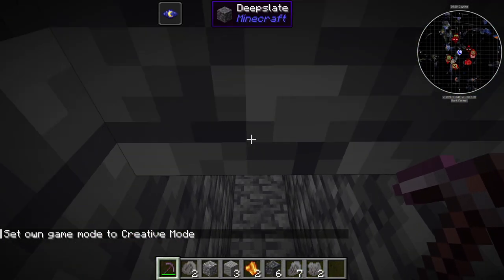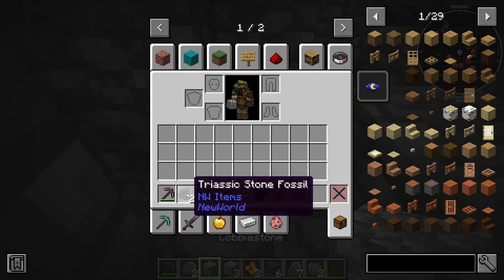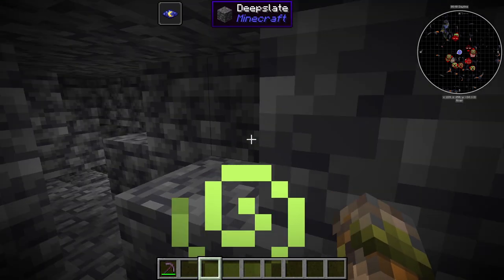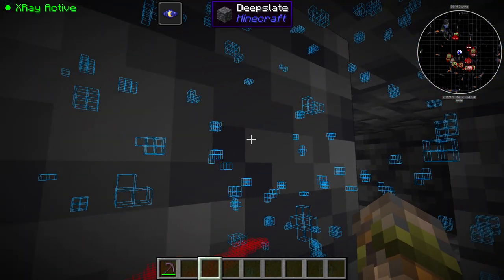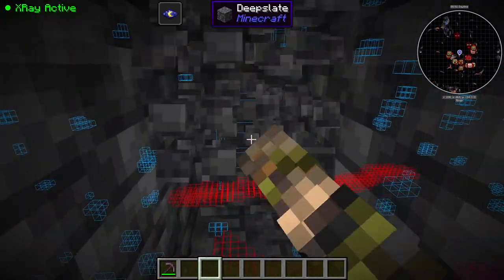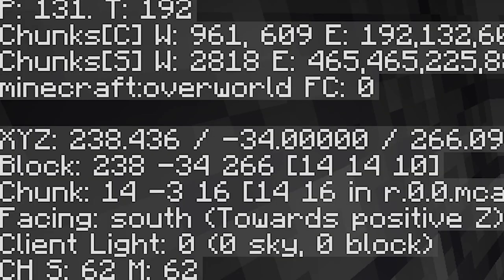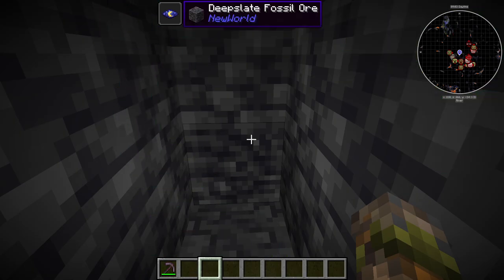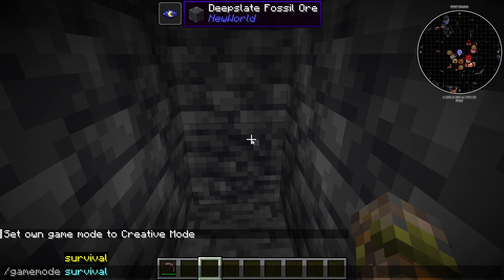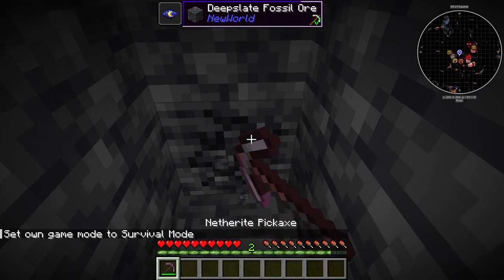Just to show you the difference in levels — I am currently in creative mode, I have tested it out myself but I'll show you anyway. I have night vision on and an x-ray mod to show all of these shiny blocks. Currently I'm at Y level negative 34, so at negative 34 I should be getting Silurian fossils. Let's see — okay, I got it right here.